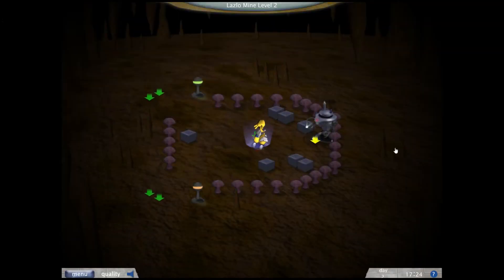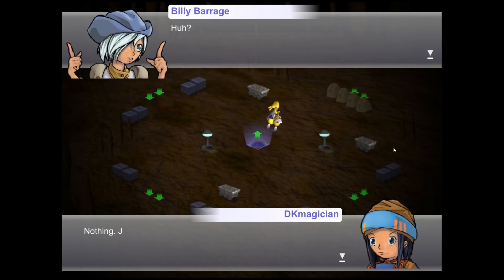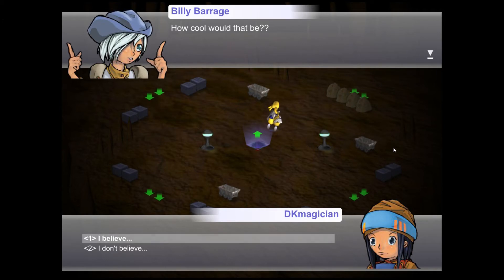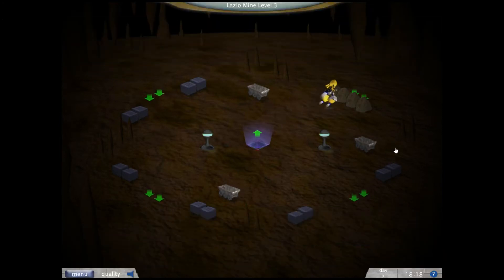Now let's go down to level three — we should be able to find some plasma rock from this level onwards. The blood of gods. Legend has it that plasma rock comes from the veins of massive beings who once ruled the seas. Do you think it's true? Maybe they're legends, but anything's possible. If they were true, then we're actually standing inside the body of a dead god right now — how cool would that be? Coming from a tale a thousand years old, I don't buy it. Smells like BS.